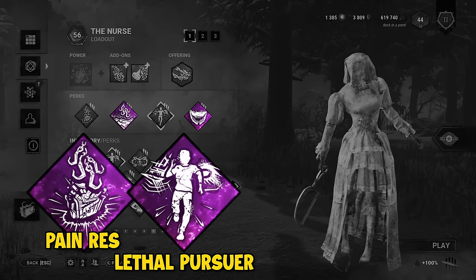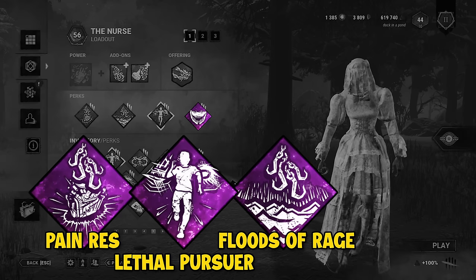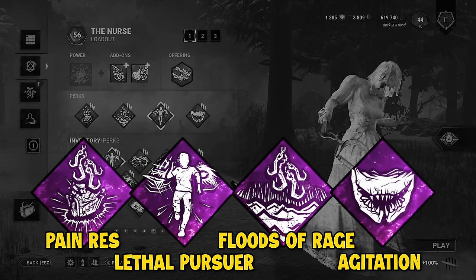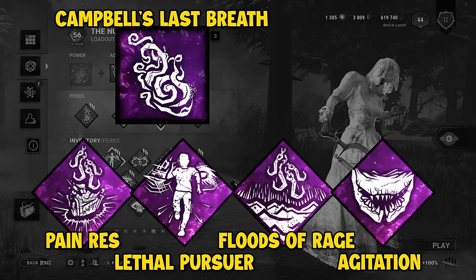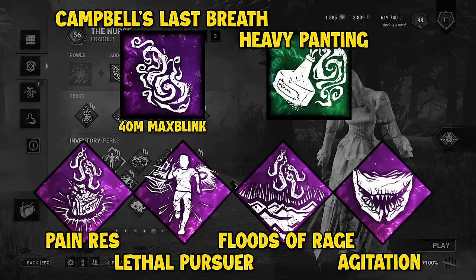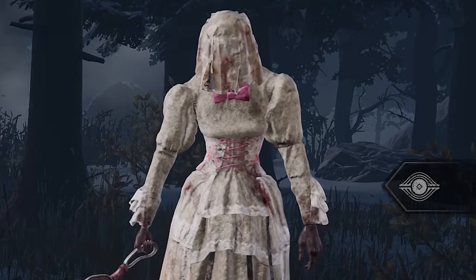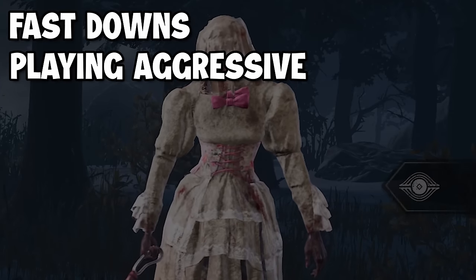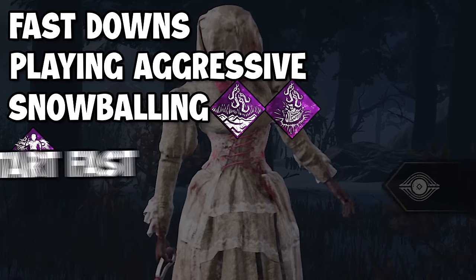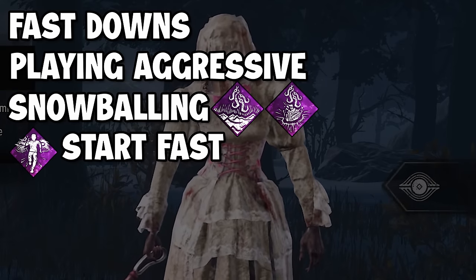Pain Resonance damages the highest progress gen, Floods of Rage gives a free hit when they unhook with an extra two seconds from Lethal Pursuer, and Agitation makes sure we consistently get those Scourge hooks. The two new add-ons are Campbell's Last Breath — which lets us blink 40 meters in any direction — and Heavy Panting, which lets us lunge 30% further. The key thing about this build is getting fast downs, playing aggressive, and snowballing through Floods of Rage and Pain Resonance. Lethal Pursuer lets you start quickly and gets you into that snowball even faster, and that is why this build thrives as much as it does.